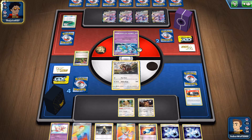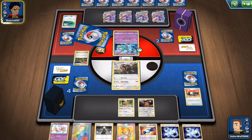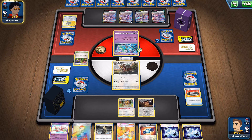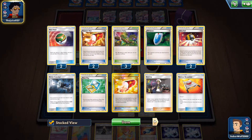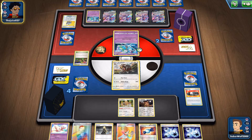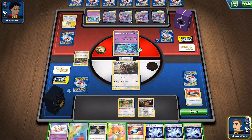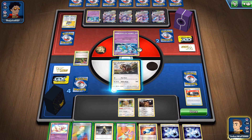He removed all of my tools with his own field blower, and he's still recycling the Meloettas with the Rescue Carrier. Three Dimension Valleys — so the last one is there on the field, I just need to get rid of it. And he actually passed the turn, could not attack. Excellent, finally the sort of turn of events we need to come back in this game.